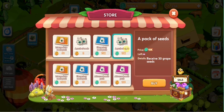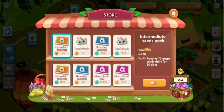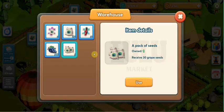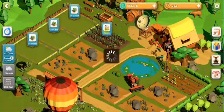Click in buy, then confirm. It will show in the warehouse. You need to click in use and then it will appear in the daily task. Then you can start to use it.